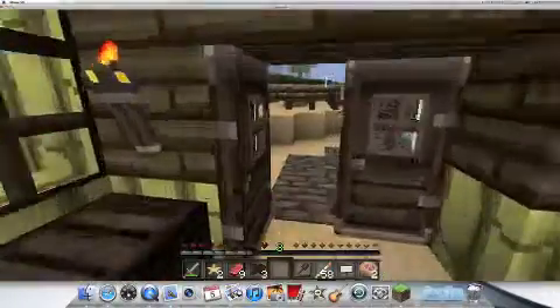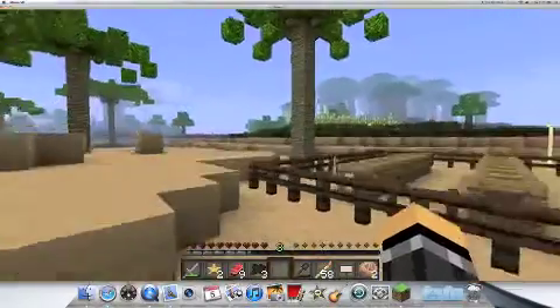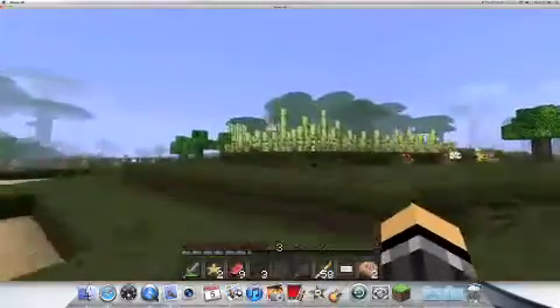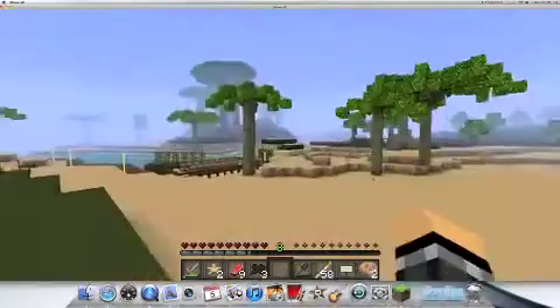And this orange — I got the orange from these orange trees when I was making my bamboo farm, right here. This is a bamboo farm right here. I moved it because there's no bamboo over there; I used to have it right there.